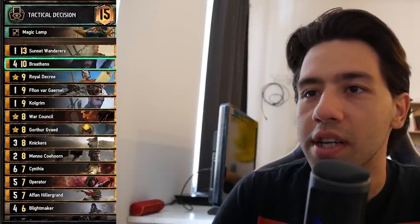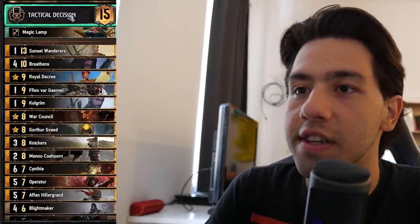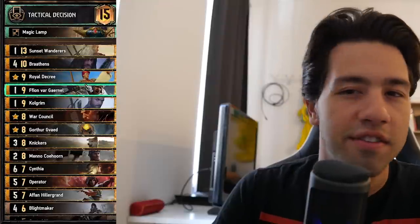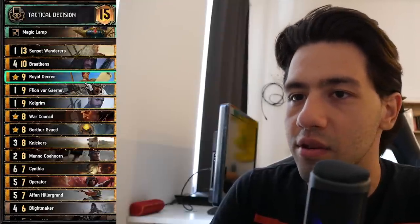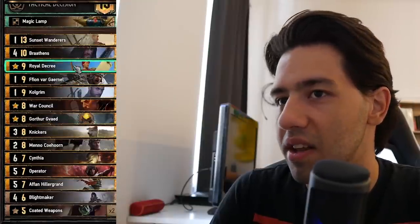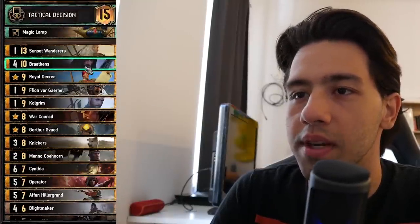I also run the Sunset Wanderer since I'm also playing Tactical Decision — quite good synergy there. The deck doesn't thin to zero; I don't think it needs to thin to zero. The deck kind of just boosts the Colgrim and tries to play sort of a midrange Colgrim list.